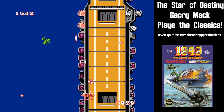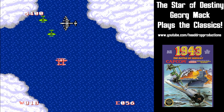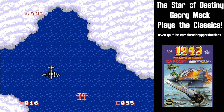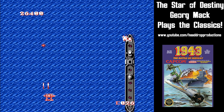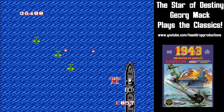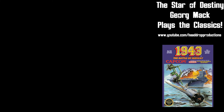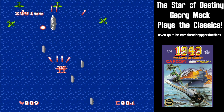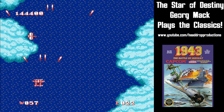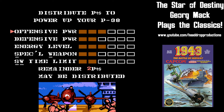I ran into a wall, though. You can power up your offense, defense, energy level, special weapons, and special weapon time limit. I'm not sure I did it correctly, as I spread the powerups evenly. I think I should have spent more on energy level and special weapons time limit. You can power up during levels by shooting special spots and unlocking special icons. Some icons will give you more energy. A flower and dragonfly will take you to the upgrade screen. I thought the three-way gun was best for finding these as well.